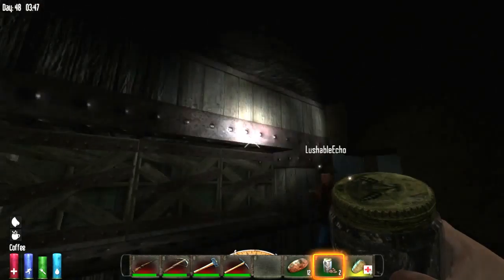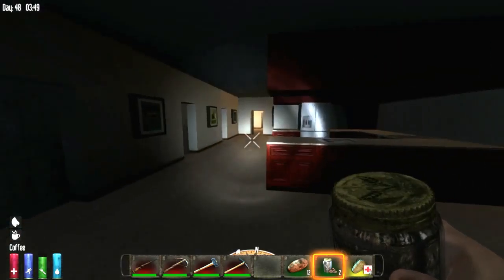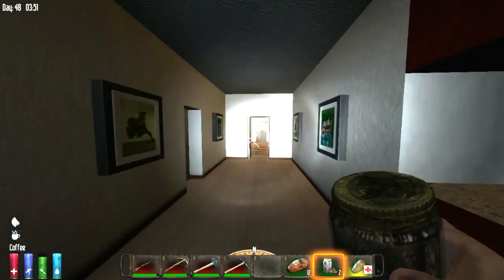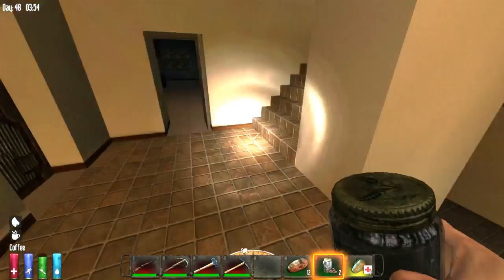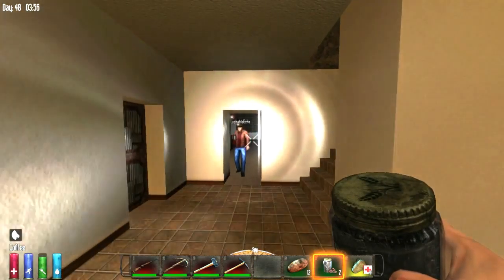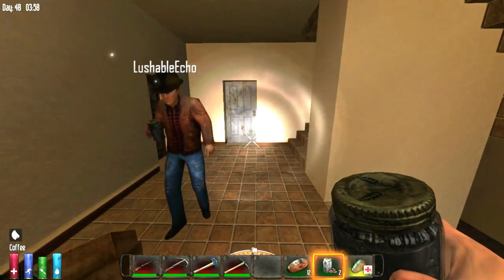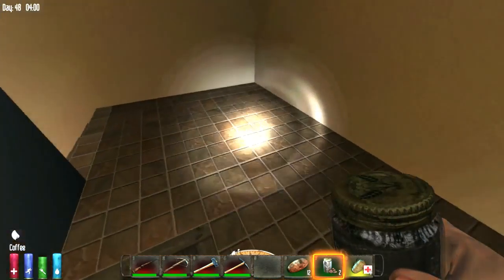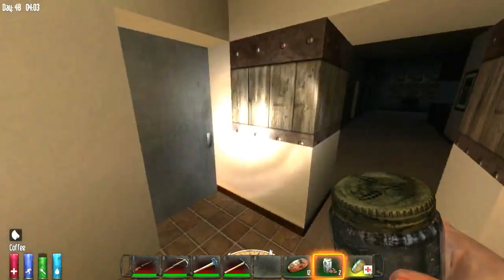I'll edit the video to be brighter. These rooms are still empty — I've been tearing off little things, destroying lights in the roof for scrap metal. You could take apart the fridges and the oven too. If we move somewhere else we'd have to take our beds, and everything here would respawn. But there's not much in there that really matters.